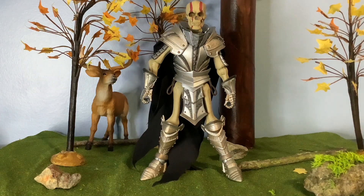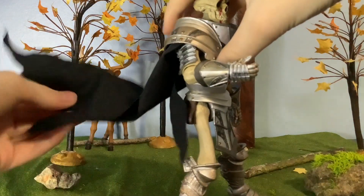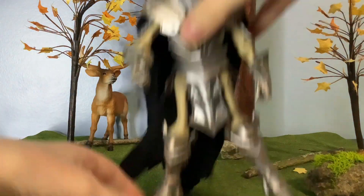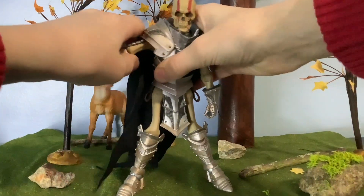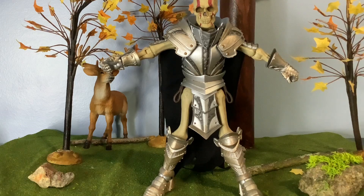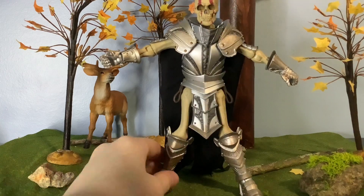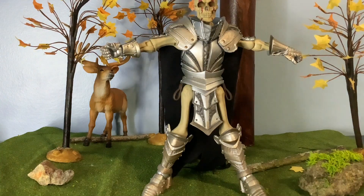First off, he's six inches and his articulation is good. He does come with a cape, so you have to put that on, and shoulder pads. I just have it on because it's a pain to get the cape on. Let's start with articulation — he's probably my second or third favorite Mythic Legions figure I have right now.